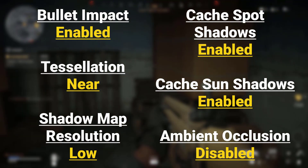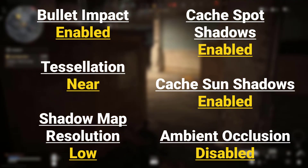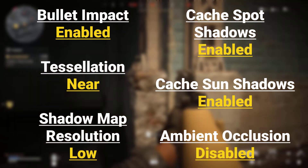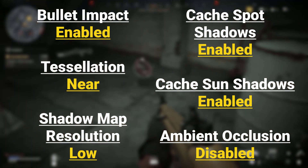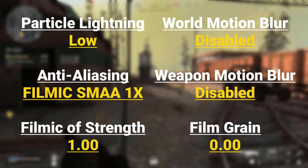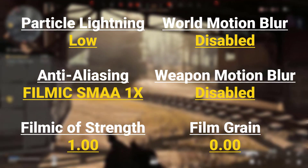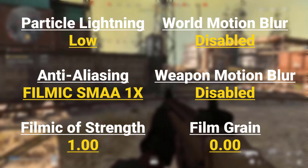Bullet Impact Enabled, Tessellation Near, Shadow Map Resolution Low, Cache Spot Shadows Enabled, Cache Sun Shadows Enabled, Ambient Occlusion Disabled, Particle Lighting Low, Anti-Aliasing Filmic Small 1x, World Motion Blur Disabled, Weapon Motion Blur Disabled, Filmic Strength 1.00, Film Grain 0.00.